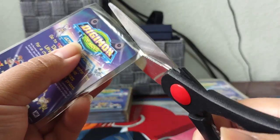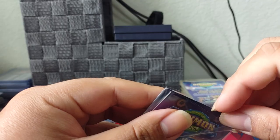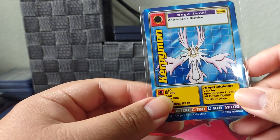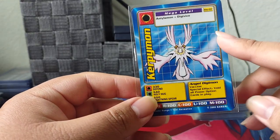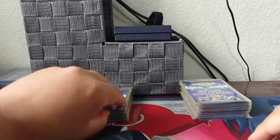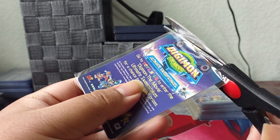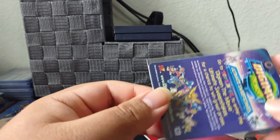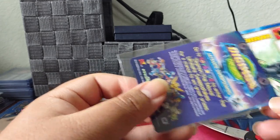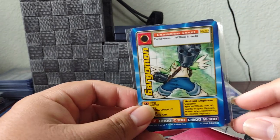I didn't cut this one well. There we go. We have Kerpimon — this is number 7. I think there are two of them called Kerpimon; maybe this is the light version and the other one's dark. We might just pull the whole set early on. So far we've pulled mostly all different ones. Here's our first second double — Gargomon, which is the first one I pulled off camera, number 3.